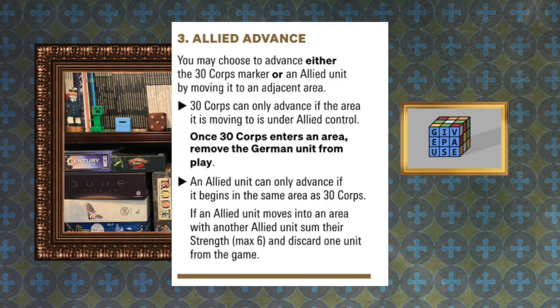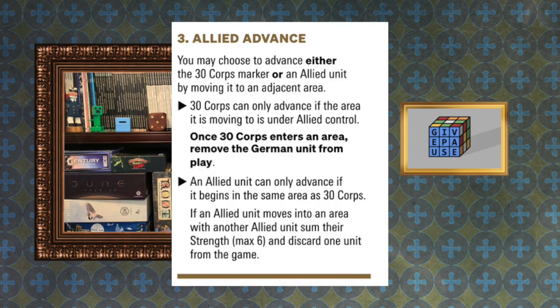Third step: allied advance. You may choose to advance either the 30 Corps marker or an allied unit by moving it to an adjacent area. 30 Corps can only advance if the area it's moving into is under allied control — it starts in Belgium, so you need Eindhoven under allied control for it to move there. If you fail that attack on the first turn, 30 Corps just stays in Belgium. Critically, when 30 Corps moves into an area, remove the German unit from play — that die goes away, no more reinforcement, you just don't have to worry about that region anymore.